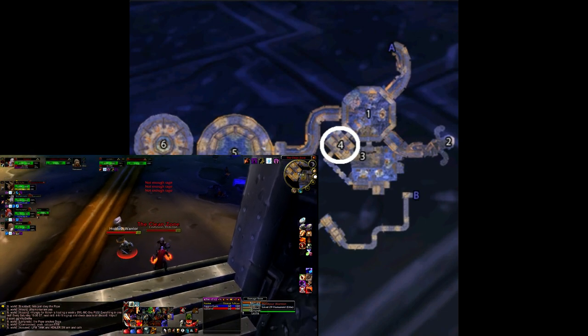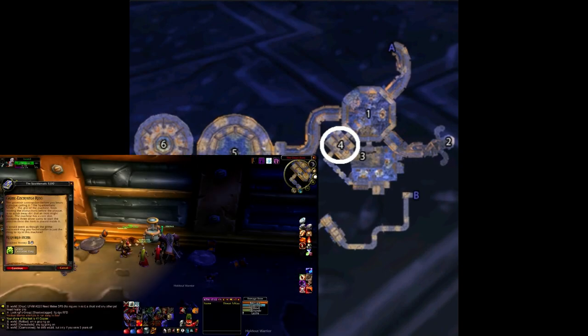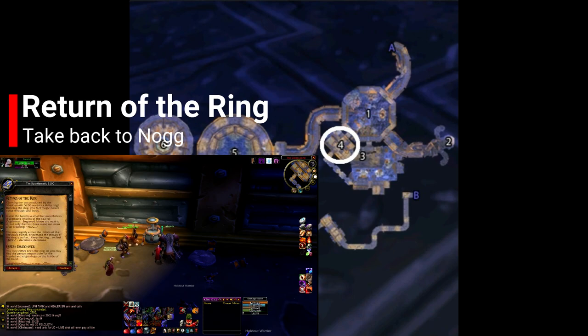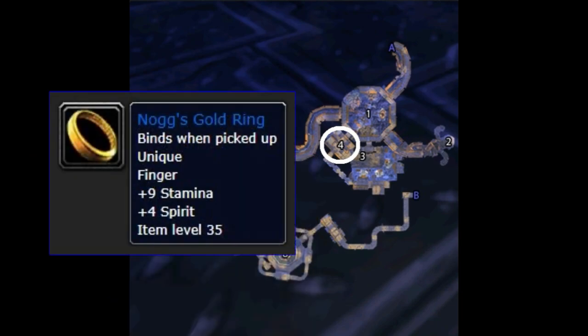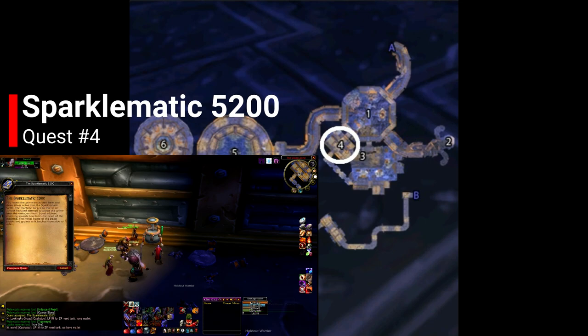When you are done, go back to the Clean Zone and clear a path through the gnomes to get to the Sparklematic 5200. Complete the quest Grime Encrusted Ring, and you may think you're done, but click on the Sparklematic 5200 again and you'll see another follow-up quest called Return of the Ring. You can either keep the ring as is, or take it back to Nog — which you'll be doing anyway — and upgrade it to the rare quality Nog's Gold Ring.